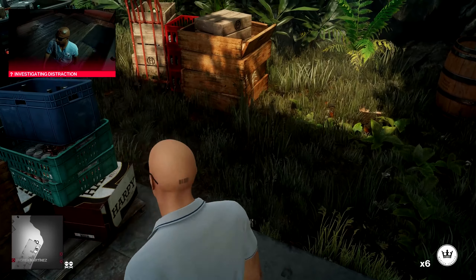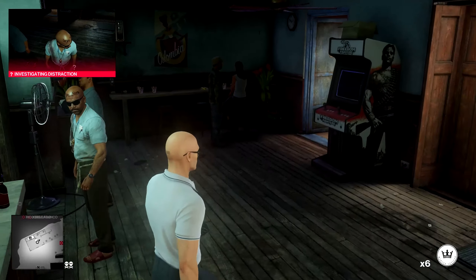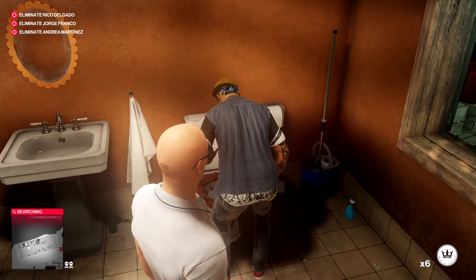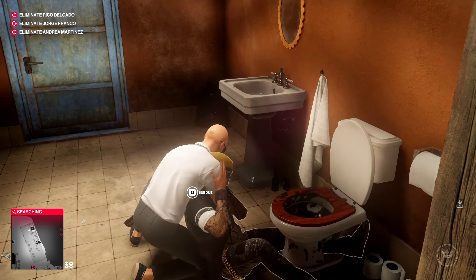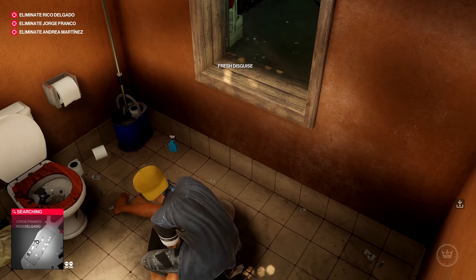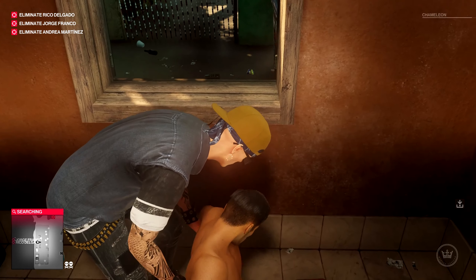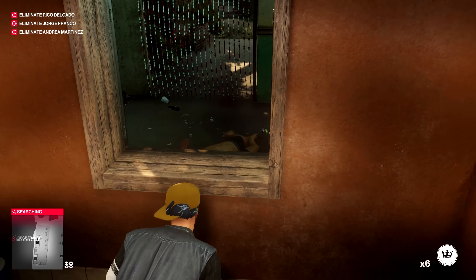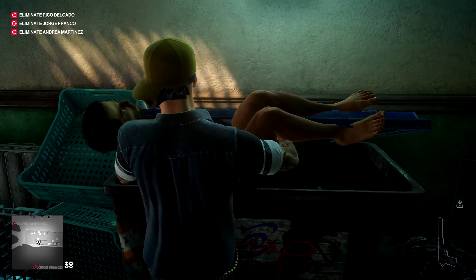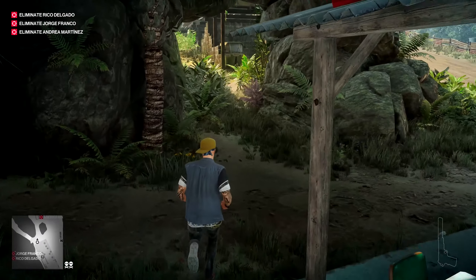I'm going to flip this fuse, which will make him come outside and do something else. Then we'll run to the toilet and take out Powers. We got the costume — now we'll dump his body outside this window and hide him in the box there.